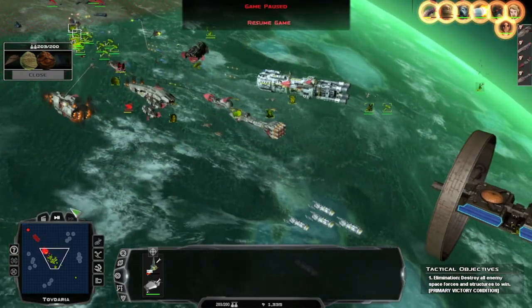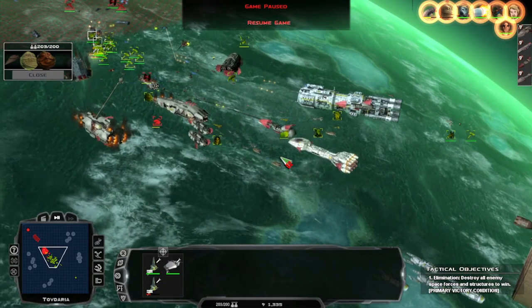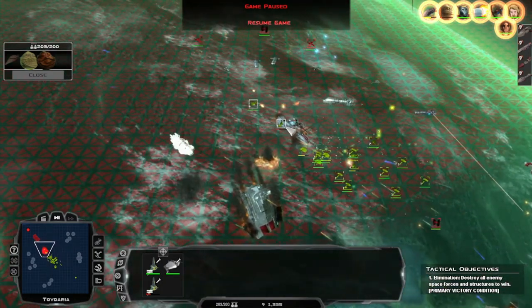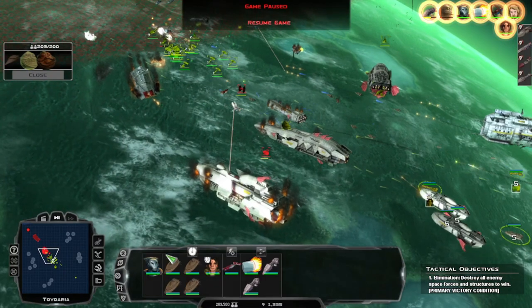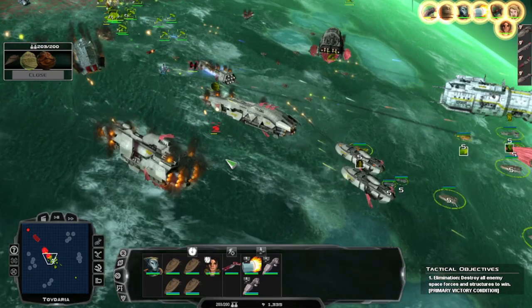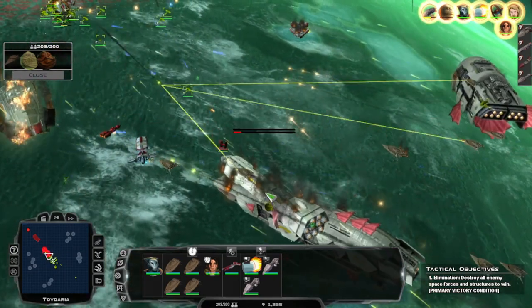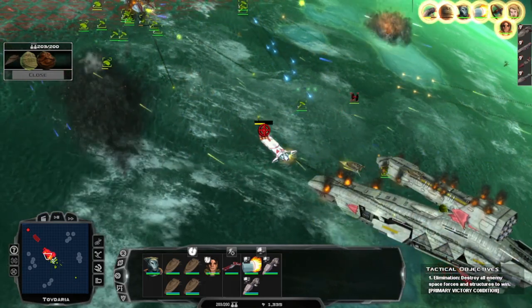Group three, how you doing? Let's pause. Let's get you reinforcements from these. Group three — target that. Keep targeting that. And then group five — give us a full salvo, start nuking these guys as quickly as we can. This ship's pretty much lost — I already accepted that fact.